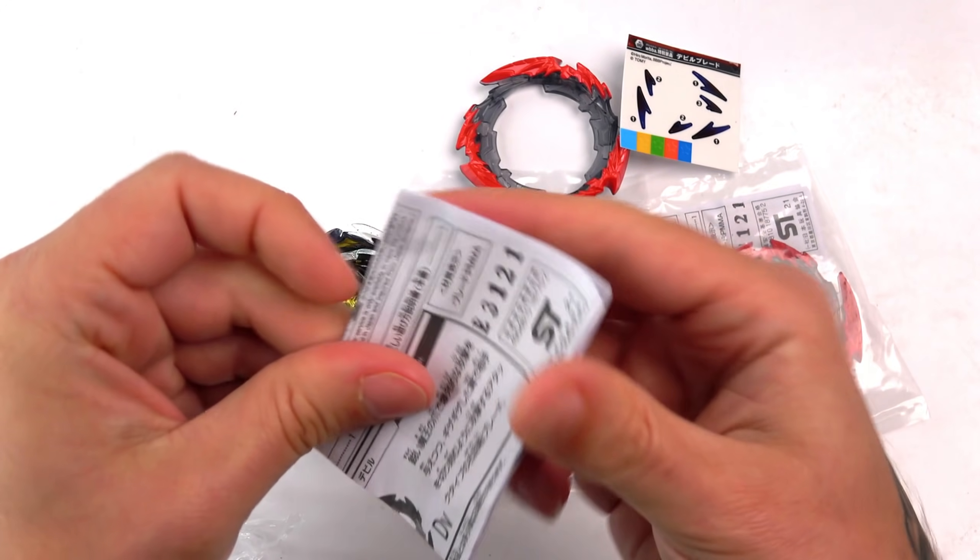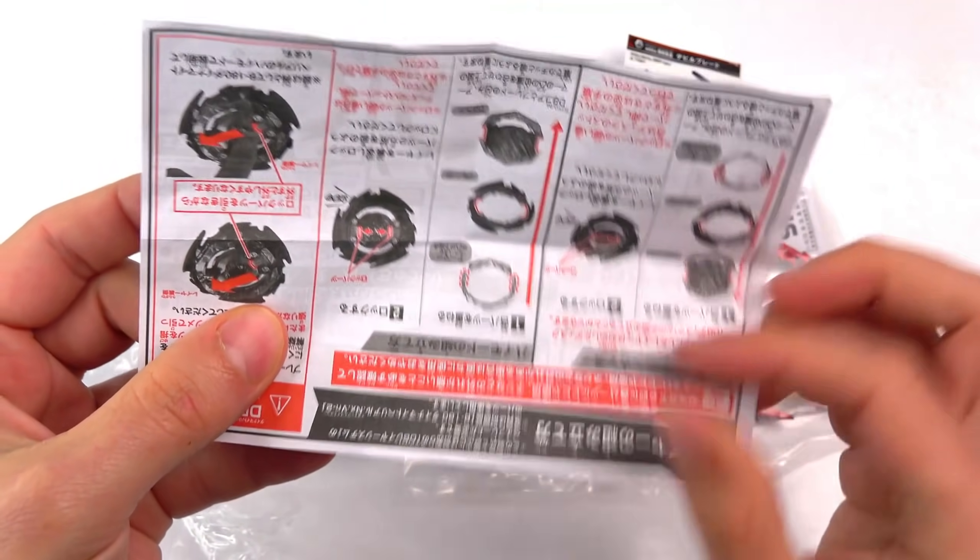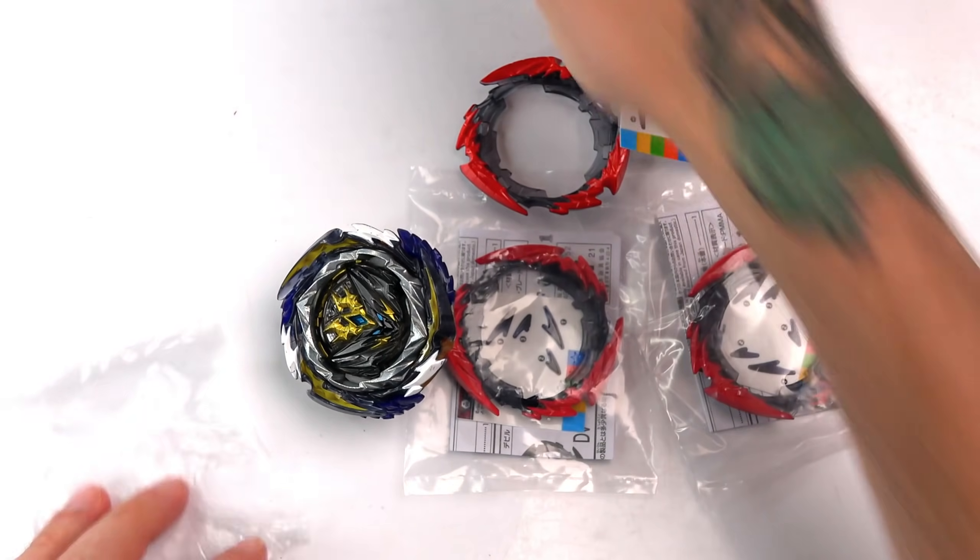Let me just see what this is — I think this might just be where to put the stickers. Yeah, that's just showing you where to put the stickers and how to use it. We don't need to see that.